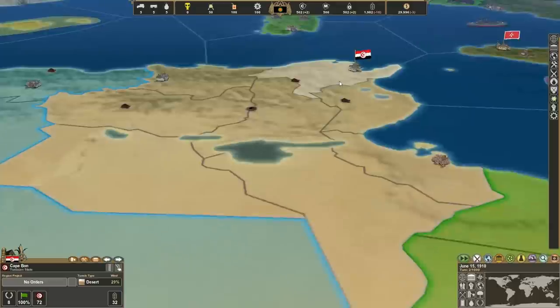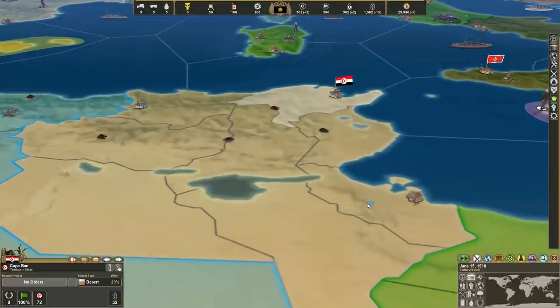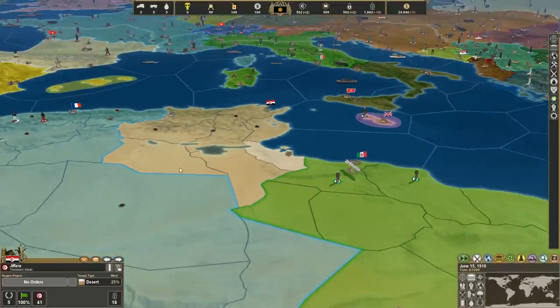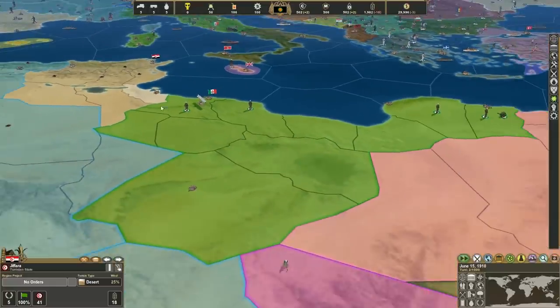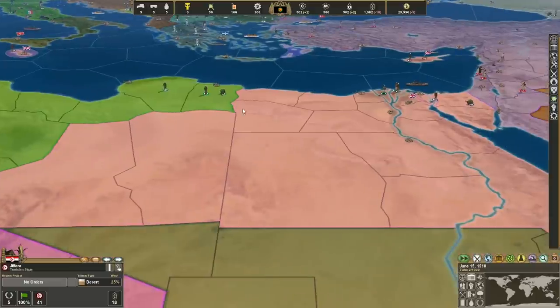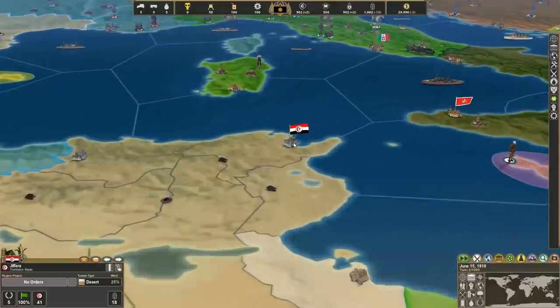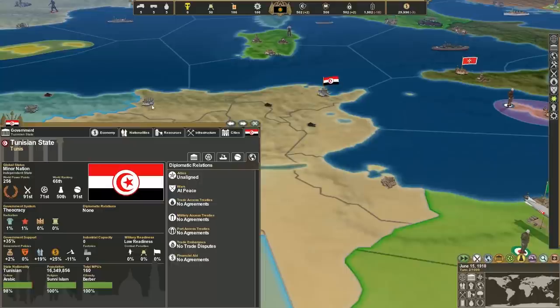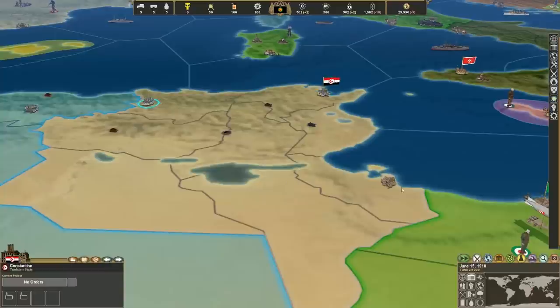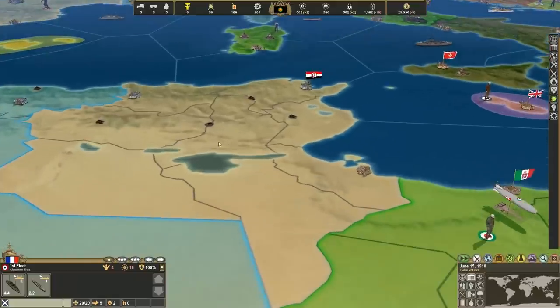You also have the Tunisian State, and I've seen these guys in action — they've turned out incredibly well. I actually watched them beat the ever-loving shit out of the Italians, take over Libya, and move all the way over close to Egypt. It was incredibly impressive, and that was completely on the AI's whim — I had nothing to do with that. I didn't even start them out with an army. They have three cities, so they have a pretty decent industrial base to start off with.